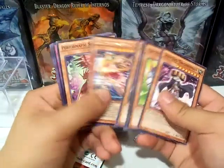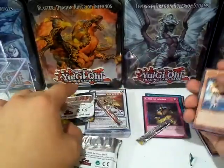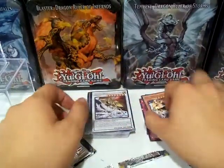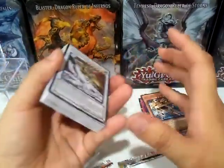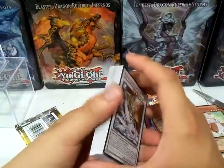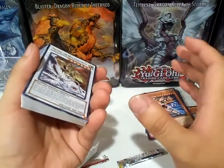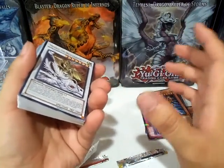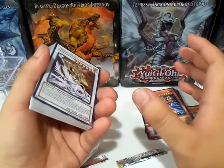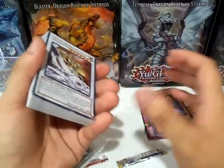We got Playmaker and no foil — Performapal Potterpal was the card there. It was pretty fun opening these again. Right now at Target — and I'm not affiliated with them or anything — they have a ten dollar coupon if you spend fifty dollars on toys and games, and twenty-five dollars off if you spend a hundred dollars or more on toys and games.